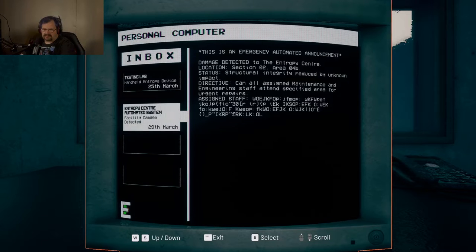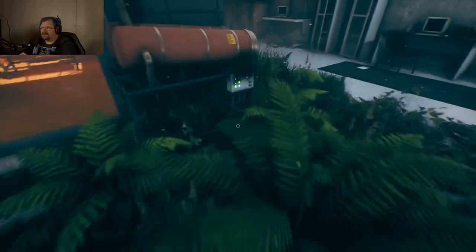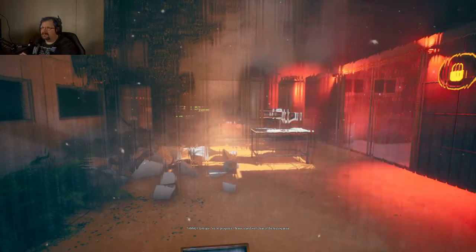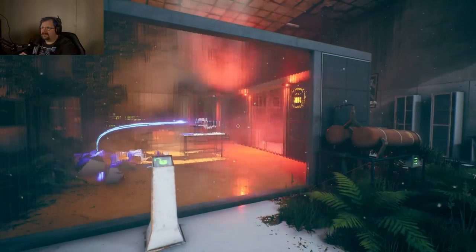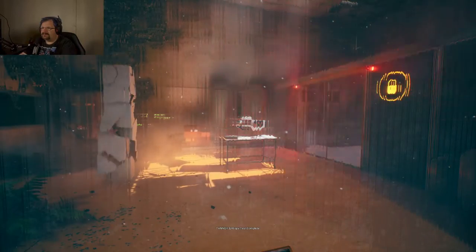What is this? So this is telling us about the main device. The device allows the user to rewind objects back in time up to a limit of 30 seconds into the past. Okay — pausing and resuming an object. Entropy test in progress, please stand well clear of the testing area. Entropy test complete.